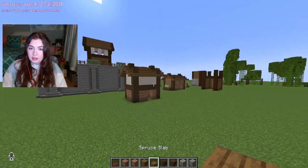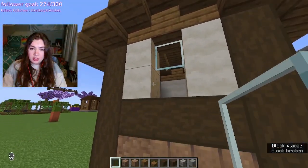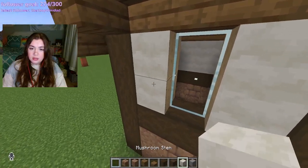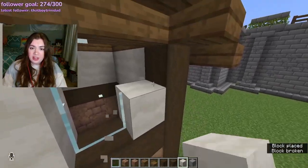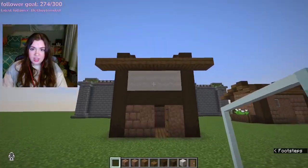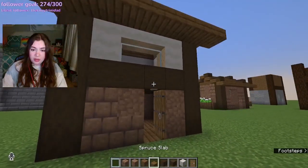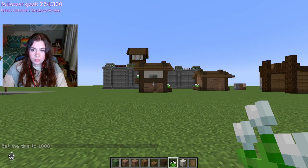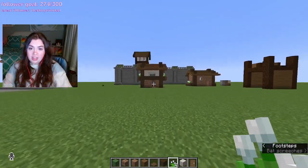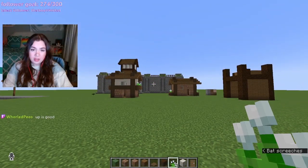I feel like this isn't bad. Let me go get the glass. I hate that, though — the one thing I hate about mushroom stems is that every time you break the adjacent block to it, you have to put it back. Unless I do, like, one long window going this way. I actually kind of don't hate that. I like the one up. Cute! Oh my god, I love that, actually. I love that. Up is good.